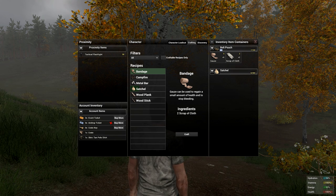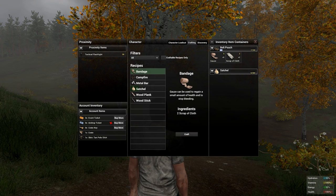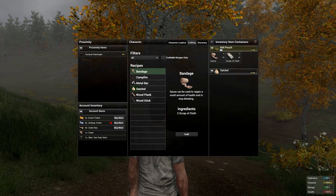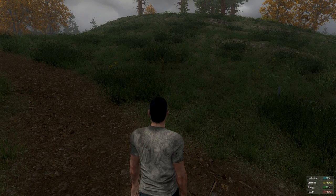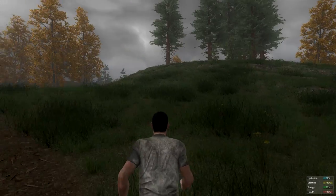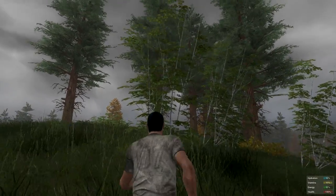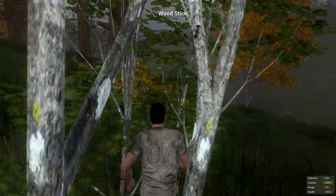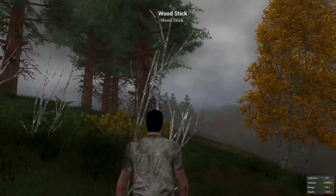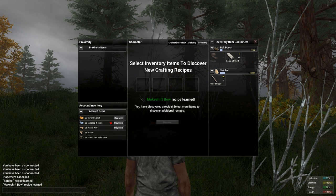We still have two scrap cloths left. Since we have gauze, there's no need to make a bandage. Instead, use the cloth to make a bow. Some people bust crates to get wood planks and craft those into sticks, but there's an easier way. If you see any of these small bushes — little white sprouts — go up to them and hit E to gain a wood stick. You can gather as many sticks as you want this way. Then go to discovery, drag in sticks and cloth, and hit discover — we now have a makeshift bow.